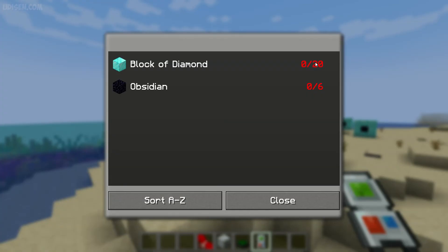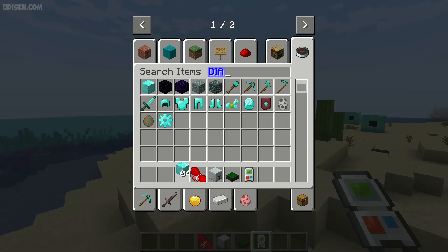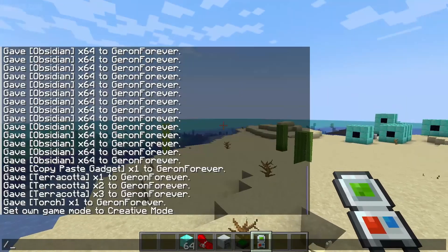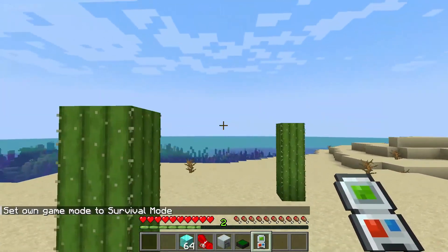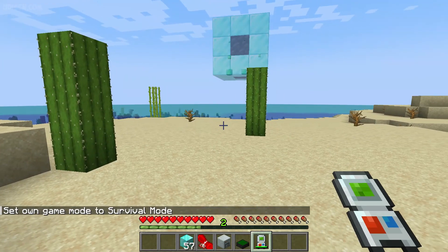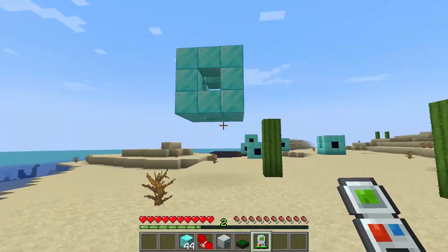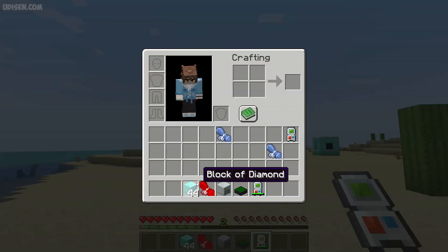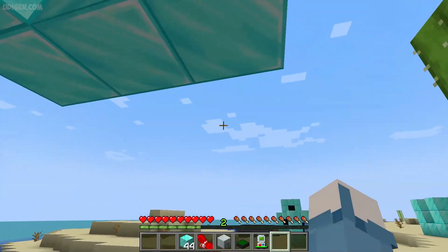If you don't have enough blocks, the system will try to build your structure partially. For example, if you only have diamond blocks, it places the diamond blocks and skips the obsidian — which is sometimes useful. I place diamond blocks in my inventory and it works. Also, in Creative mode no materials are required to paste. Press right mouse button to build.